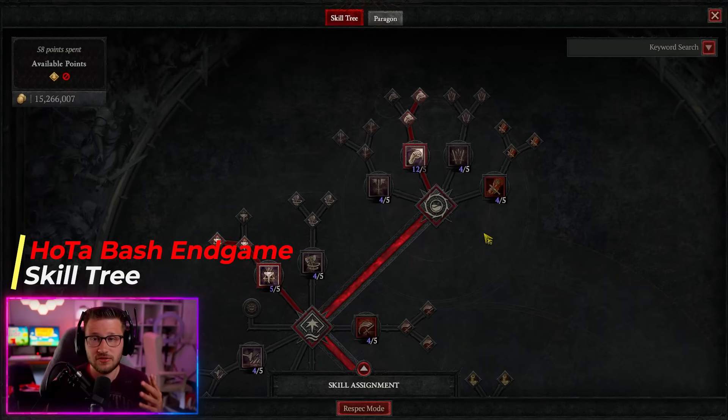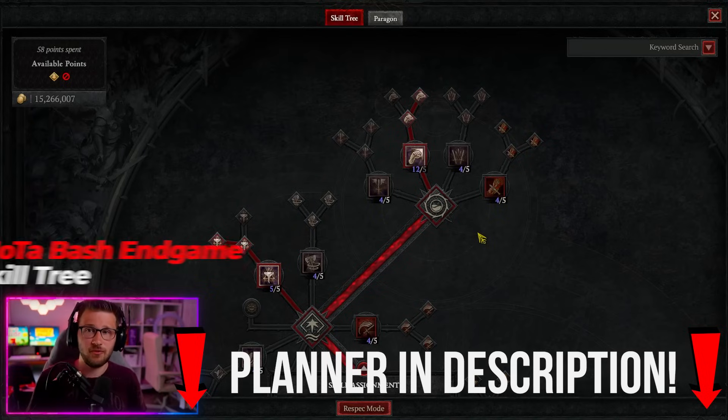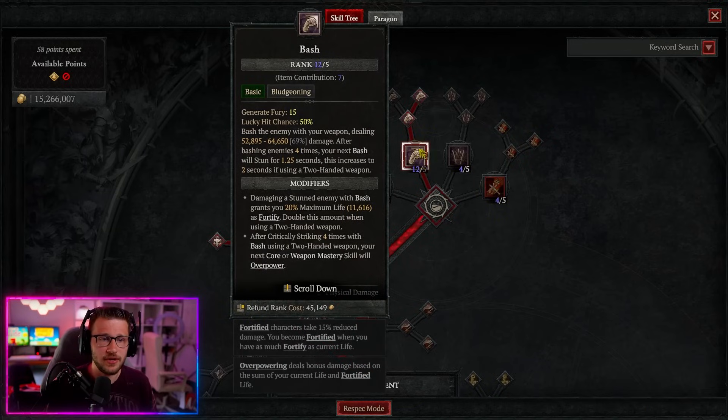Keep in mind you're going to see some skill bumps here because I have a Shaco on, but all the skills I take are in the build description if you want to follow along or save that as an easy reference guide. Obviously our main priority here is Bash — it's going to be our main damage-dealing ability, so we're going to max out Bash because it's our primary damage skill.